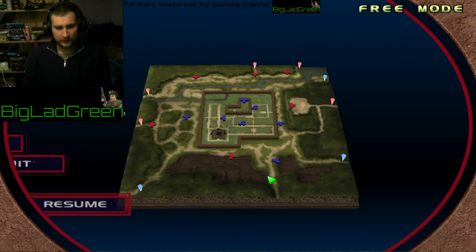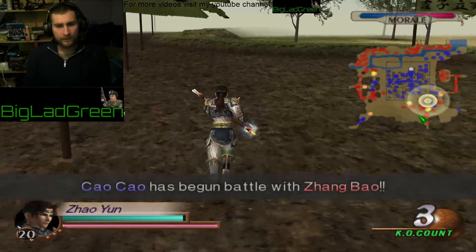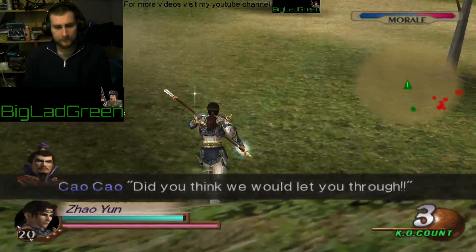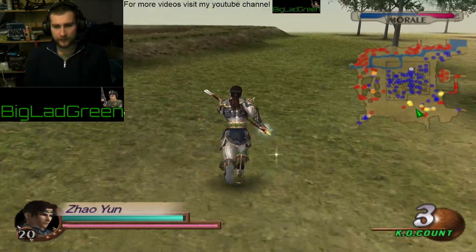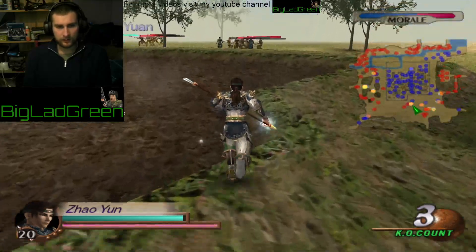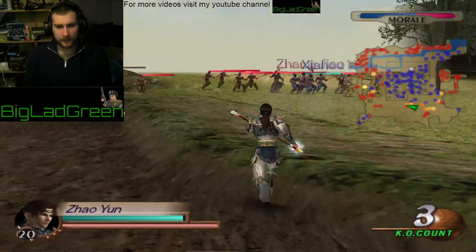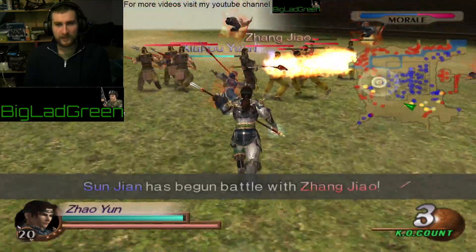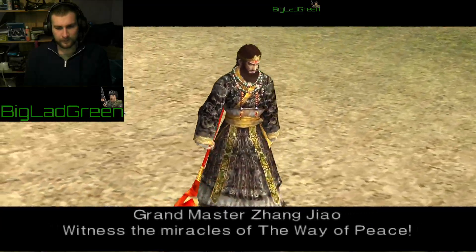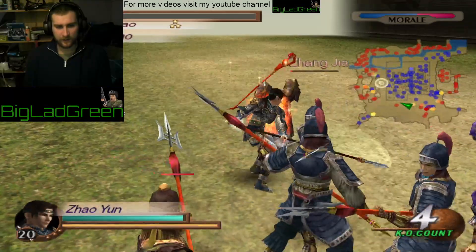Where's Zhang Zhao? He's up top there, so I'm going to kill Zhang Zhao. I find the name is very hard to pronounce - Zhang Zhao. That's who we're going to unlock. First time killing him, very simple, very easy kill.